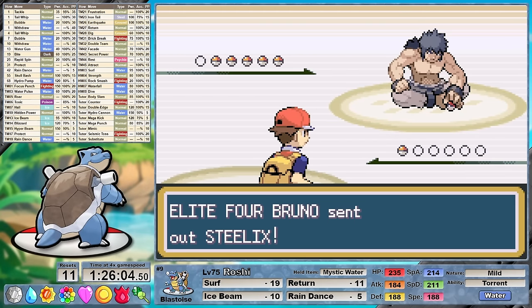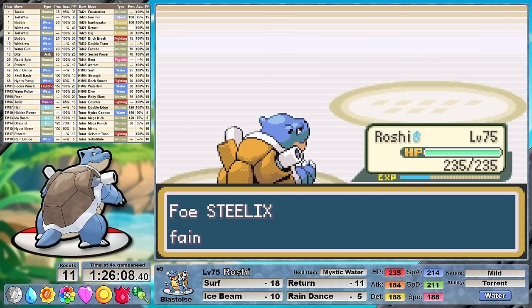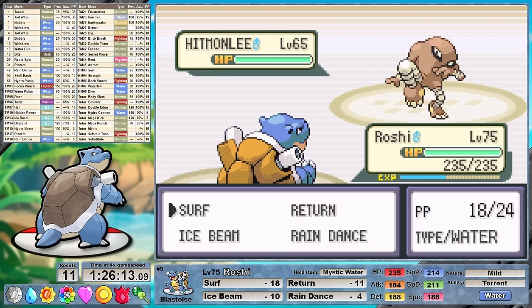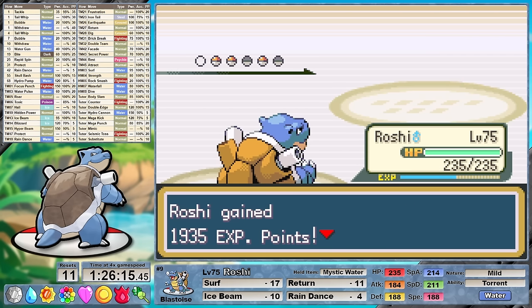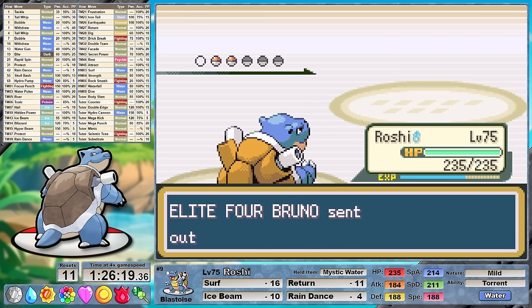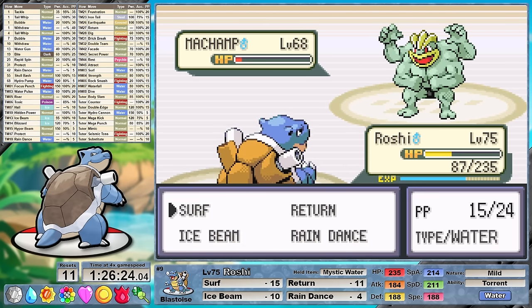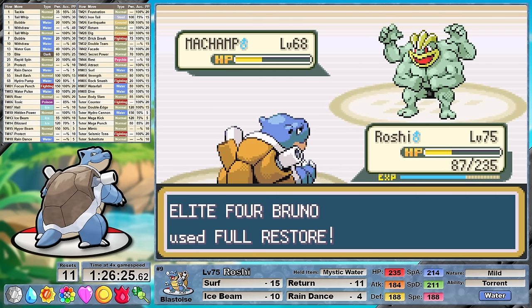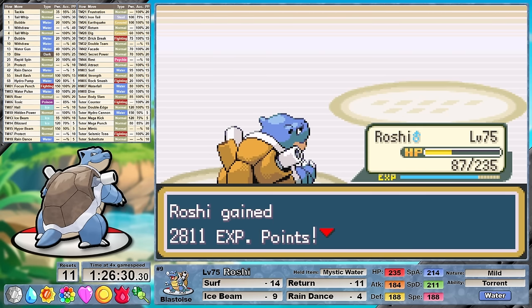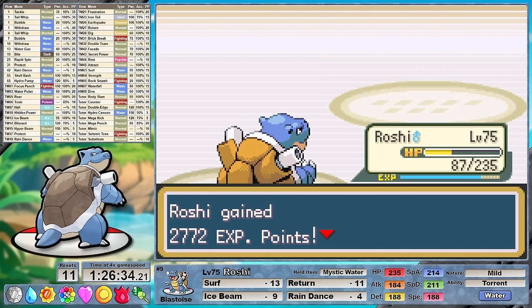Against Bruno in Round 2, we're gonna see an easier battle than Round 1. His Onyxes have been upgraded to Steelixes, but STAB super effective Surf does not care. We take out his lead in a single shot, bringing out Hitmonchan next. One of Hitmonchan's big upgrades was getting his Rock Tomb replaced by Rock Slide — whatever, hit me while I set up the rain. At 188 speed, the only thing in this league that outspeeds us is Lance's Aerodactyl at 208. STAB rain-boosted Surfs deal with his fighters, with a super effective addition dealing with his final Steelix. Bruno falls, Agatha is next.